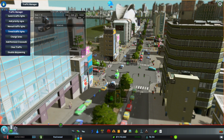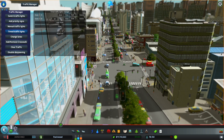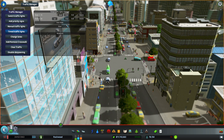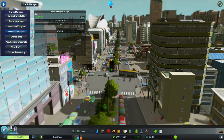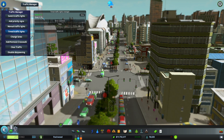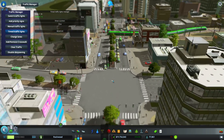Now our entire avenue is green at the same time. We can set the timer — let's make this state 20 counts long. We add that and now we have a finished product. You can add different states, making some lights green and others red, and you could build up to four or five states to get quite complex. We hit Start and watch it work — all lights turn green at the same time, the avenue moves in unison. The state counter ticks off, they all turn red, the other state turns on, then back to green. Very useful for long strips of road.